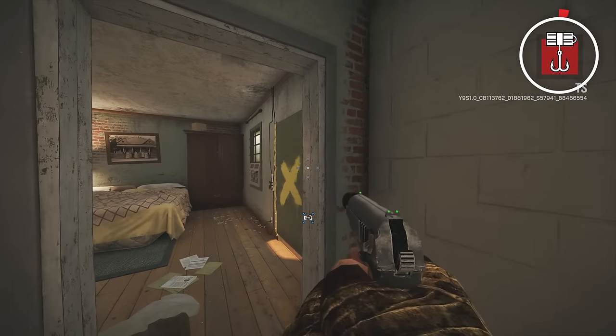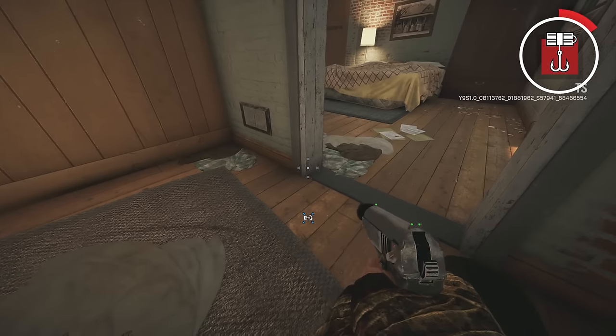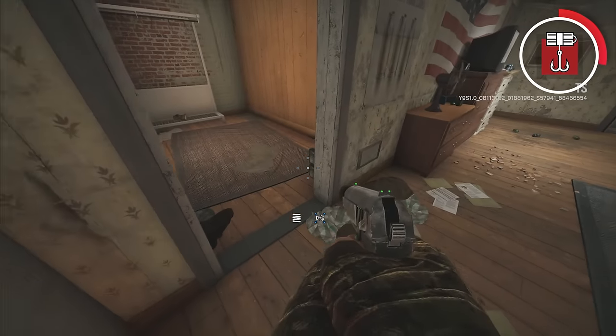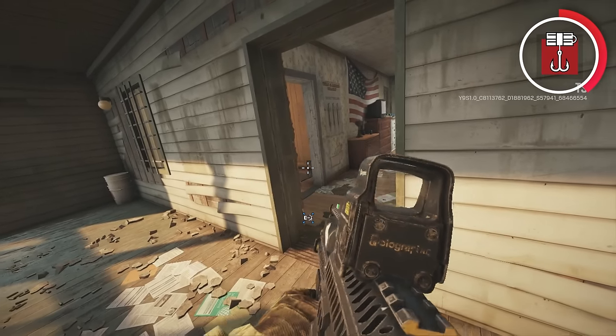The most common mistake that I see with Kapkan is people putting their traps on the wrong side of the door. You should never put a Kapkan trap that's easily visible to attackers. For example, these Kapkan traps are super easy to see because attackers come through this doorway, so if they want to shoot them, they easily can.